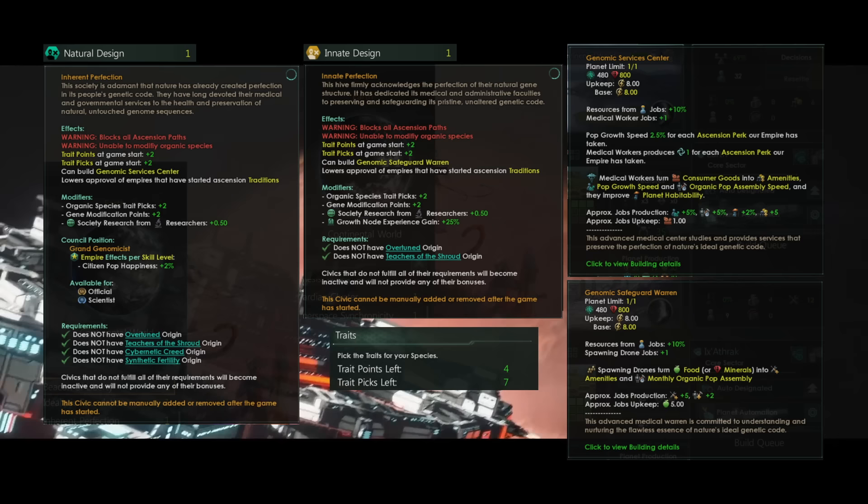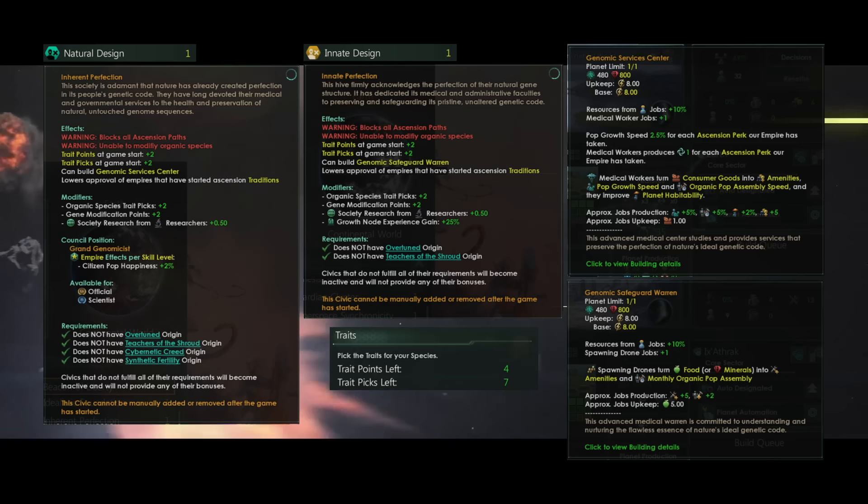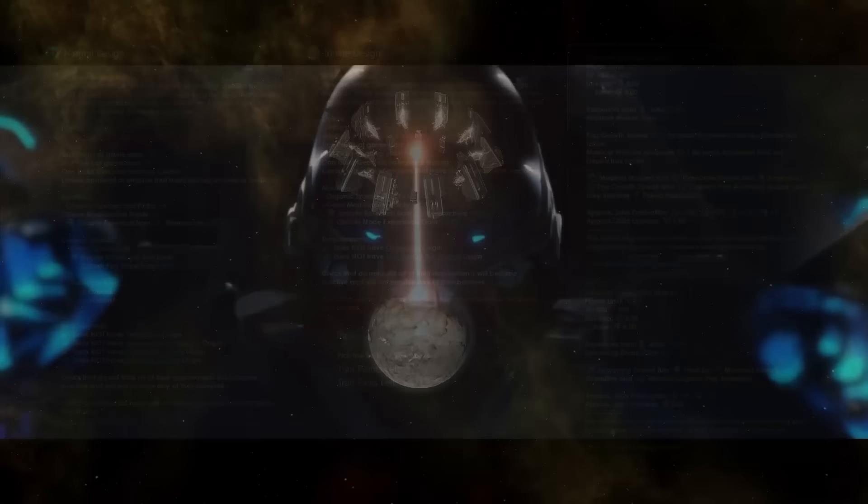This is not quite as good as an ascension for obvious reasons, but it kind of seems like it's half or at least a third of the way there. You're getting 10% extra resources from jobs on every planet very early on in the game. If we start with this building, this could have potential for being a very strong rush civic. And if you're enjoying this video, please naturally design that like button.